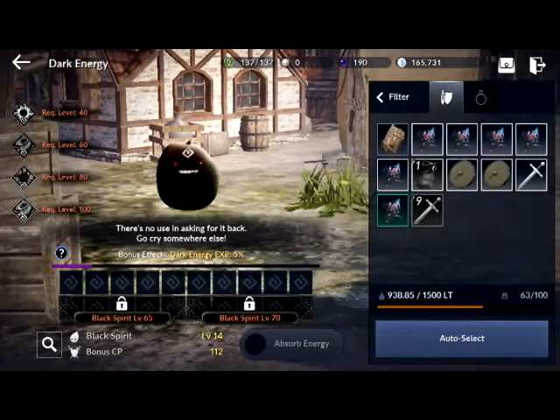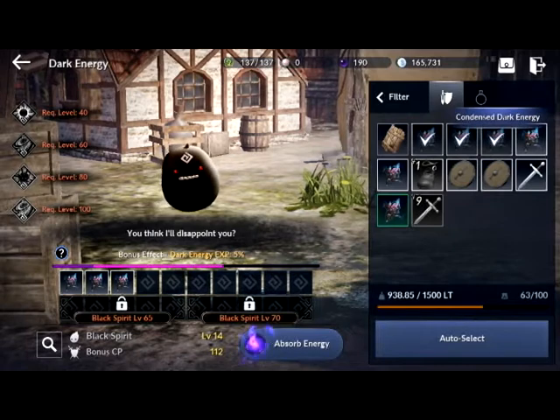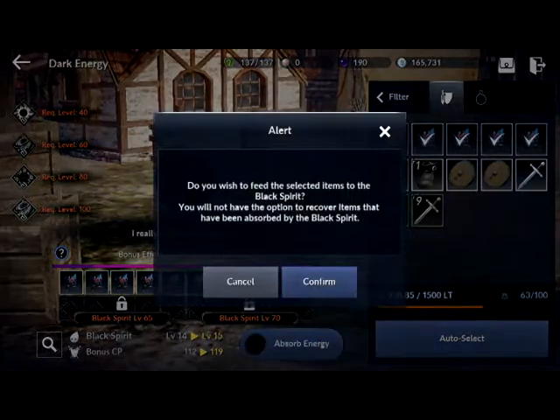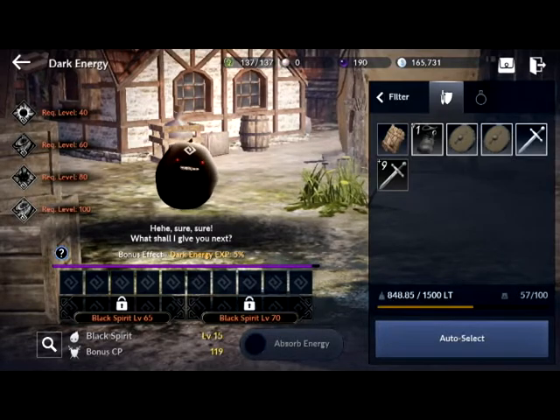Let's go into Dark Energy. If I use these stones and confirm, you will level up the Black Spirit, which makes him stronger and raises our CP. The Black Spirit is very important.